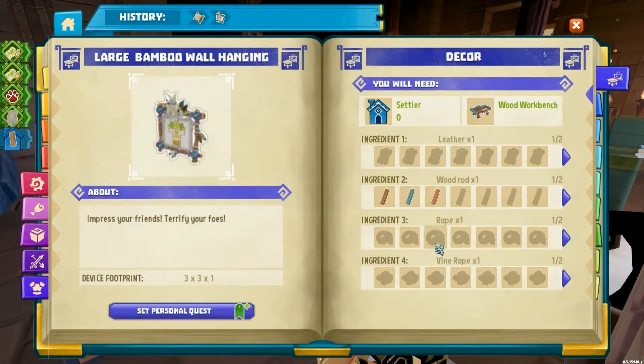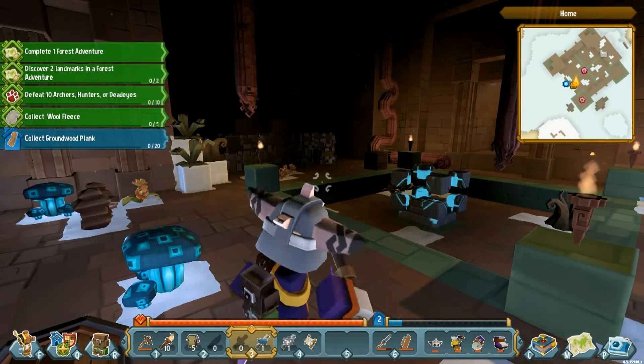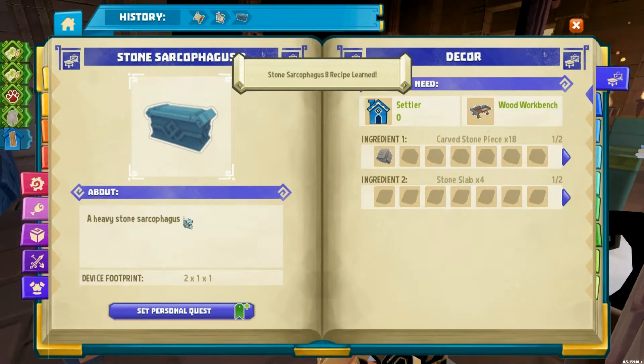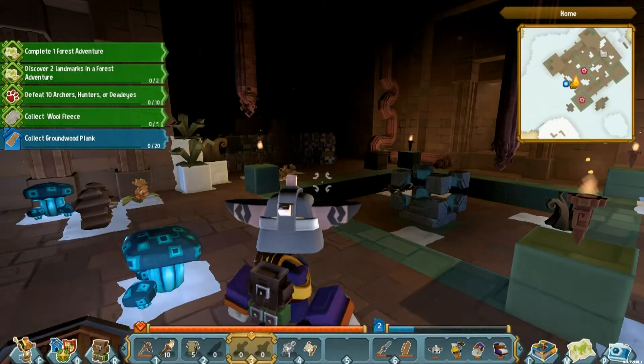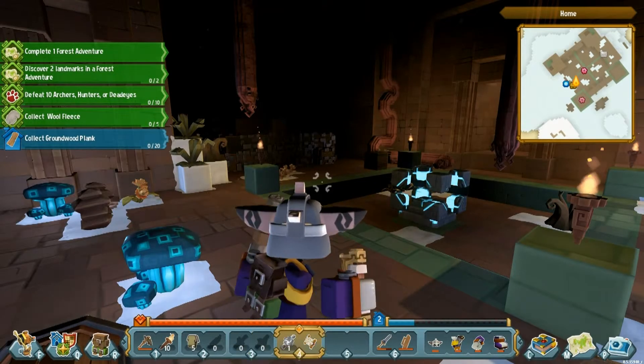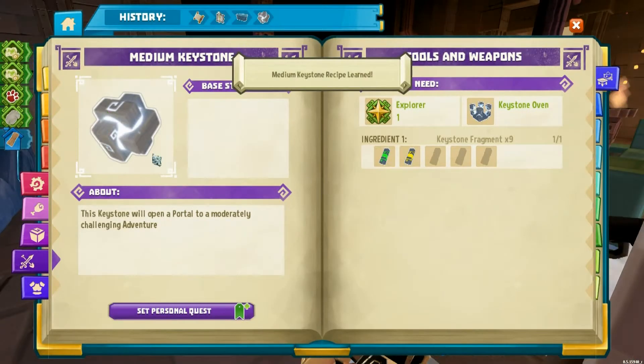We need a wood rod, some leather which we don't have, some rope, vine rope. 'Impress your friends, terrify your foes' — got it. Decor number two: sarcophagi — not quite sure how that's going to fit but it could look cool outside as a bench. We need carved stone pieces and stone slabs, those are easy to come by.